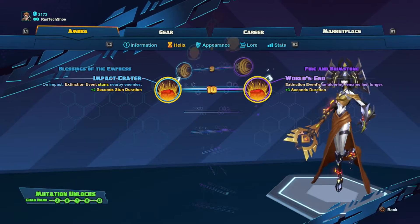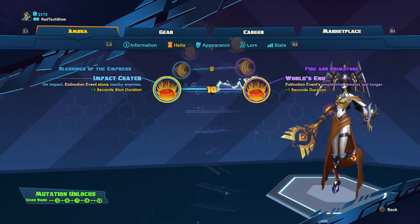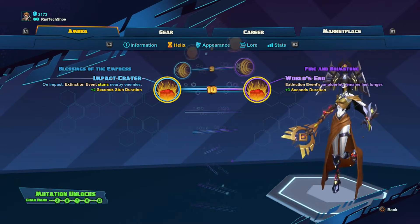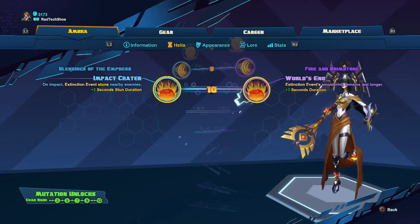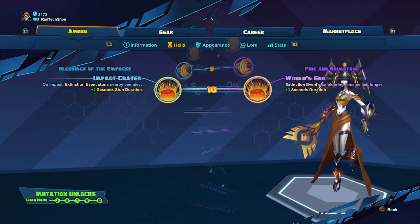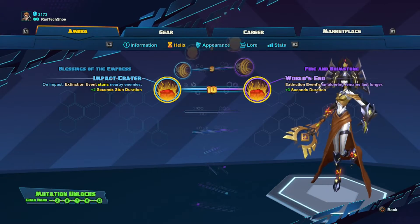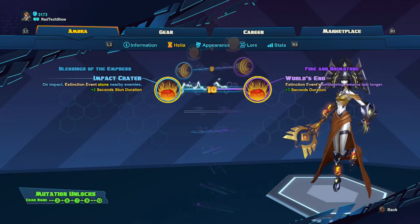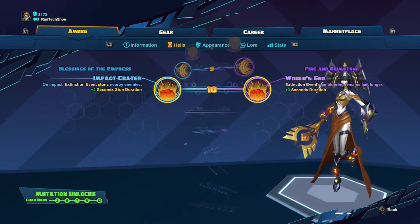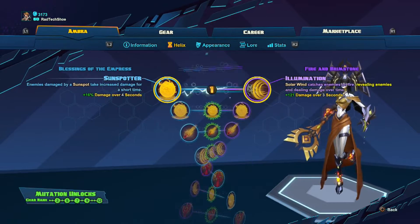Last but not least, level ten is really either or, but I prefer Impact Crater over World's End. The ability to detonate Extinction Event and stun enemies means they take continuous damage for those two seconds thanks to the smoldering remains. World's End makes the smoldering remains last longer, but that doesn't guarantee enemies will stay in the area — they're probably going to move. In versus mode it's actually pretty difficult to land Extinction Event in the first place; when people see that red crystal materialize, especially if they know there's an Ombra on the enemy team, they get away fast. So when Extinction Event does hit, I prefer to stun enemies to have an increased chance of finishing them off. That's my helix loadout for Ombra for story and versus mode.